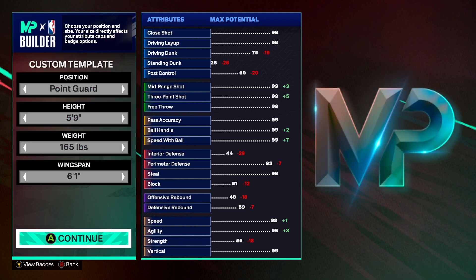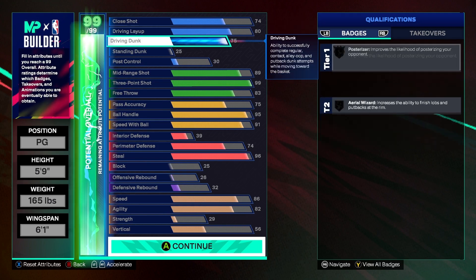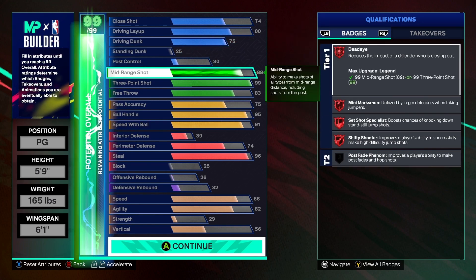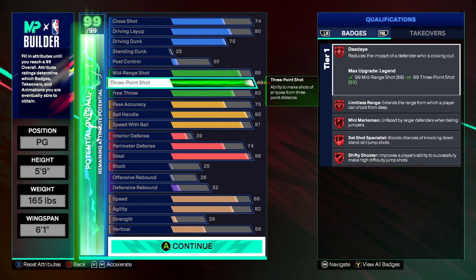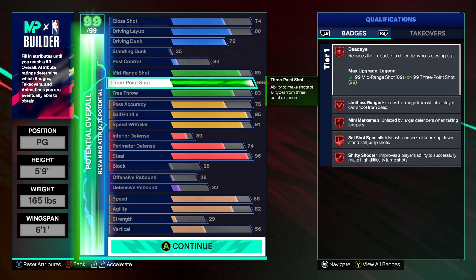So we got a point guard, 5'9", 165 pounds with a 6'1" wingspan. We got a 74 close shot, 80 driving layup, 75 driving dunk for those dunk animations — you get the regular one-handers, the Clay Thompson, 360s, park dunks, a good amount of dunks with this build. On top of that you got the 89 mid with the 99 three-ball — y'all can't miss from three.